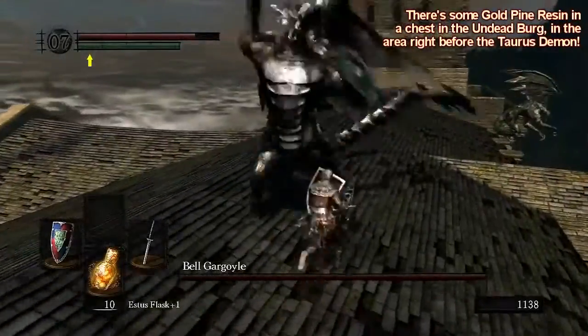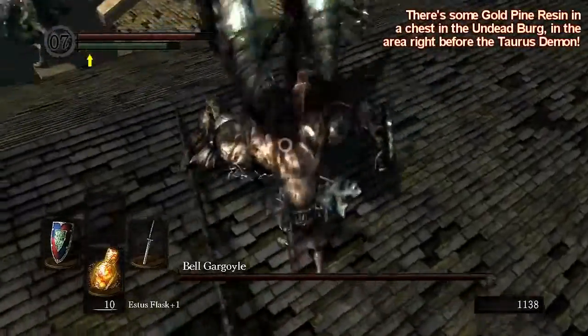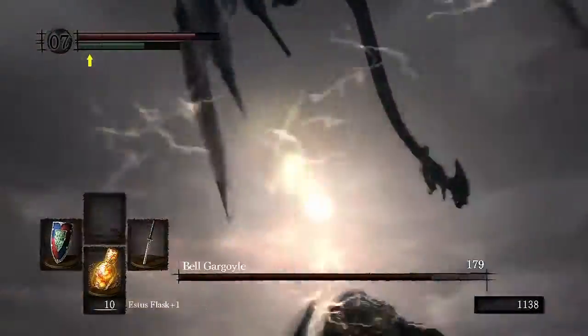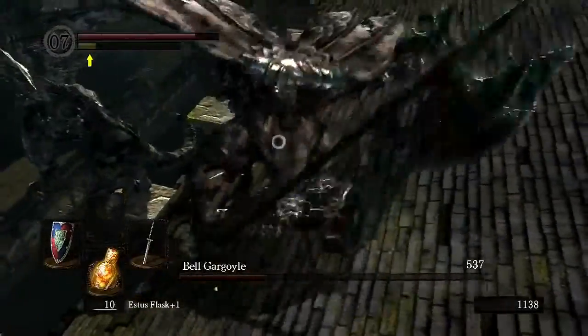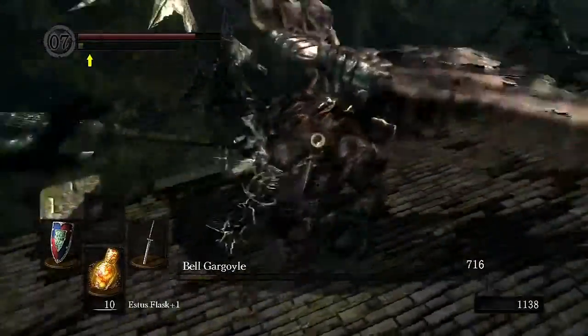Skip the cutscene — there we go. The fight itself is pretty simple: you just have to watch out for the sweep attacks and overhead attacks. Same as usual, just try to stay behind them. You can chop off their tail for a specific weapon if you like it, and just keep hammering away at them.